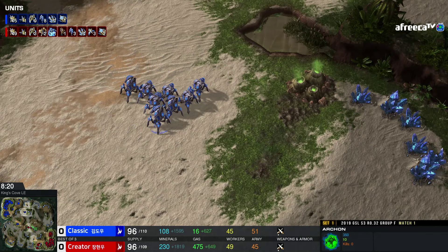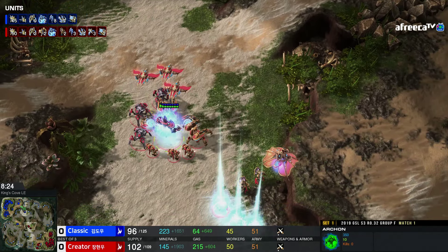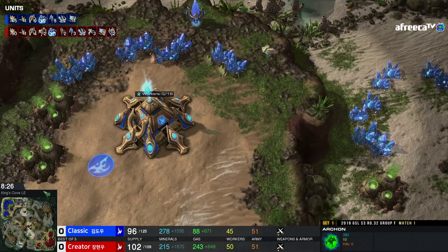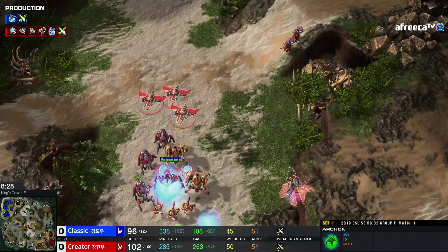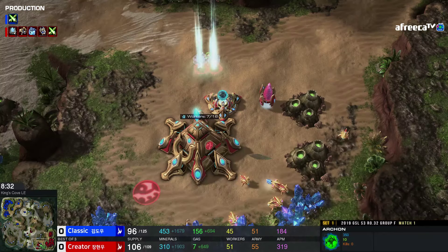Creator's only got about three Stalkers. Zealot Charge is about to finish on both sides, and we're ramping up to a big macro game PvP here. It doesn't seem like either player really wants to attack the other one. The question is whether Creator can find a good engagement, because he does have the three Phoenixes, so he can get some pickups and maybe disable something.